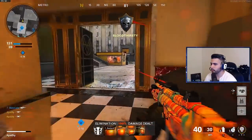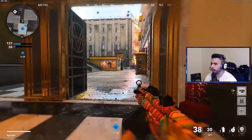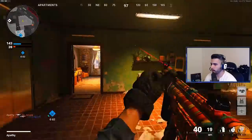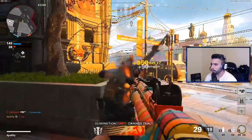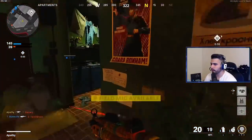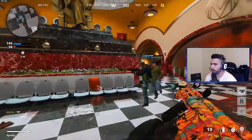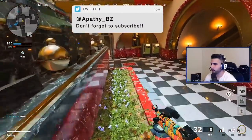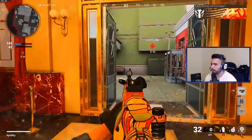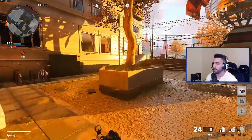You can slide down staircases as well. The reason it's actually good is that when you slide down and challenge someone, you have so much momentum and you're moving so fast that you're going to catch them off guard. Try to always remember as you're running around the map to look for ledge slides and slope slides. At the top escalators, slide down because it's faster.